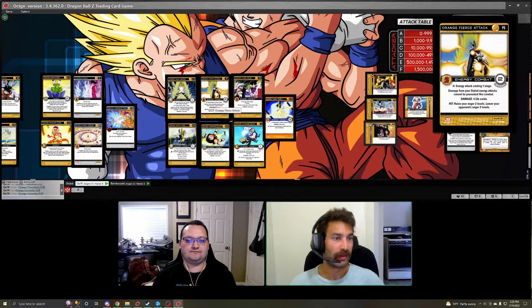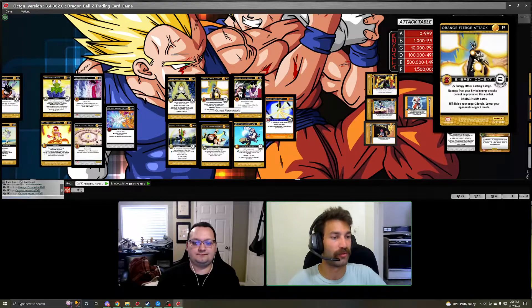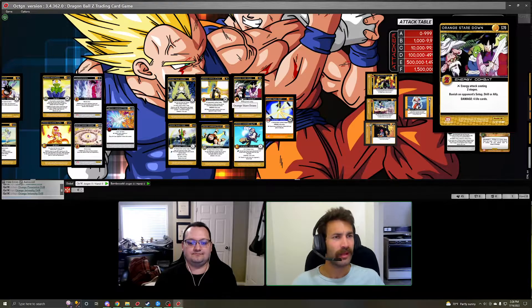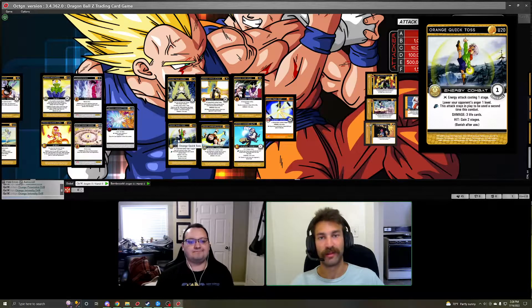Orange Fierce Attack is essentially an 'all dig your grave' type effect — all your styled energy attacks can't be prevented, and it has nice anti-anger as well. With the mastery it deals five life right out of the gate, putting you into critical damage territory immediately. This is really your big kill combat card in Orange Aura. Orange Stare Down essentially destroys anything on the table you don't want to see — no reason not to run three. We have three Orange Quick Toss, a multi-use attack that lowers anger and potentially gains stages. It has the Human trait requirement for its second use, but all the MPs we recommend in this video are Human trait.